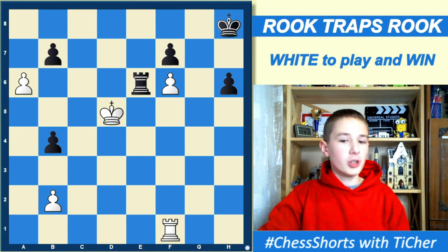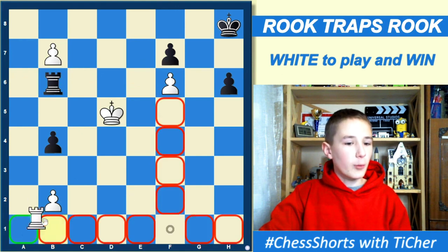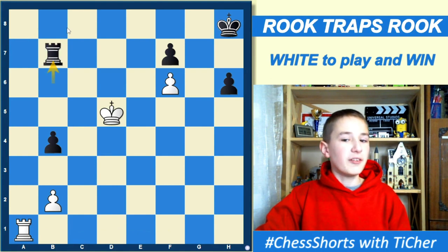The solution is A takes B, Rook B6. We play Rook A1 with the threat of Rook A8 and then B8. He takes our pawn. We still give a check on A8,